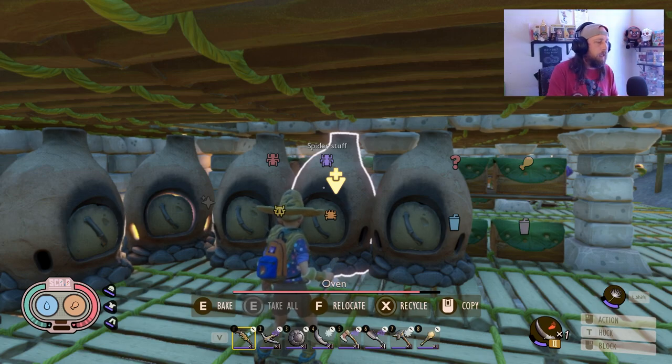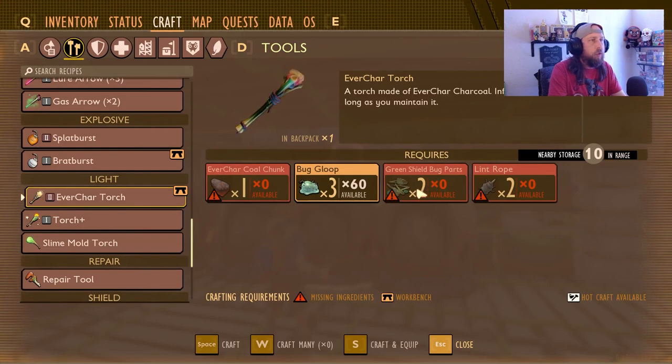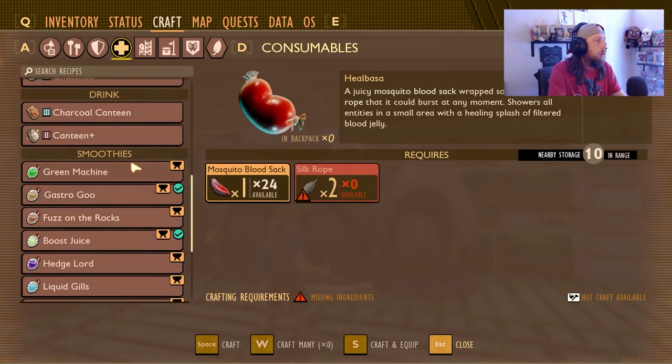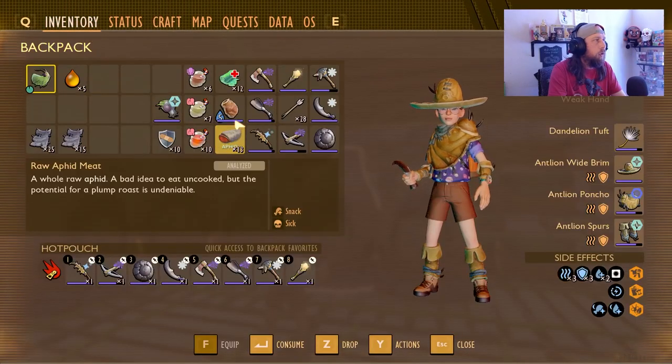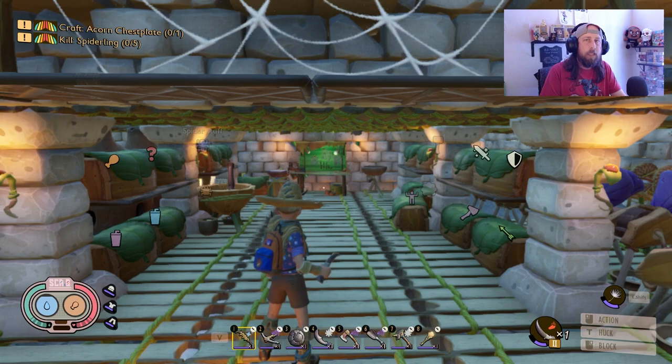The Everchar Cold Torch now requires two shield bug parts, two lint rope, three bug loop, and one Everchar cold chunk. Green shield bugs previously only dropped one part, requiring two kills. Now they drop anywhere between two and four, so one kill gives you enough to craft the torch. Also, the charcoal canteen repair cost has been reduced from two charcoal down to one, which helps since charcoal is needed for the torch, canteen, and ovens.